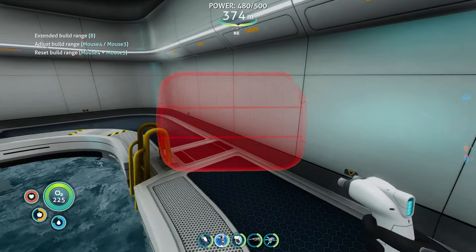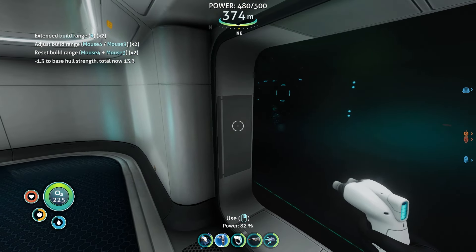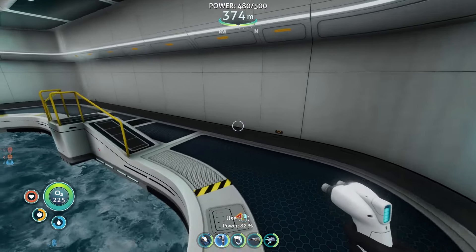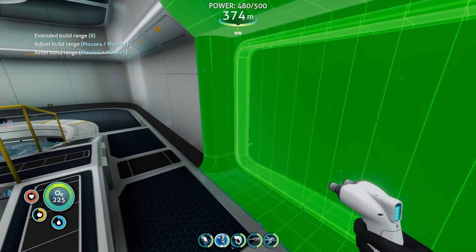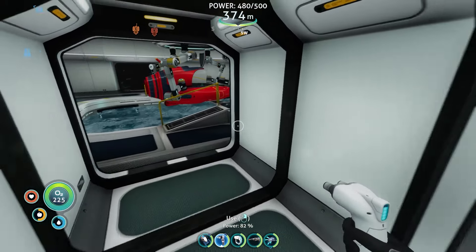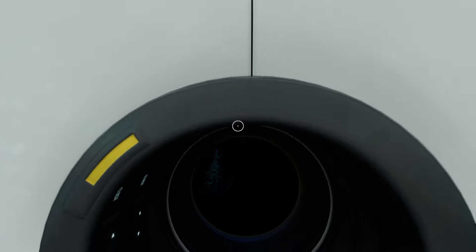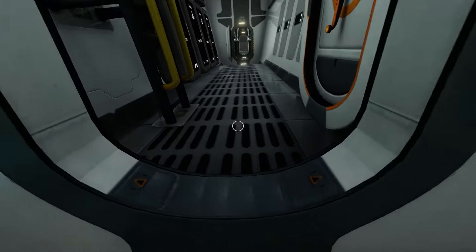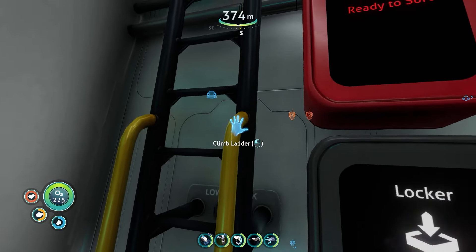I want to put a window here so I can see what is going on over here. It's dark out though. We're going to put another window here - I need glass. I want to see what's going on out here. We need glass and titanium.